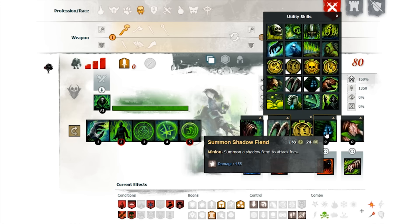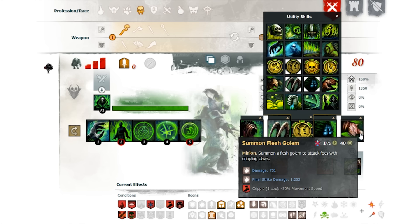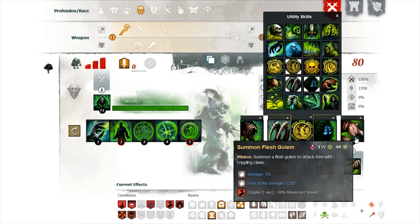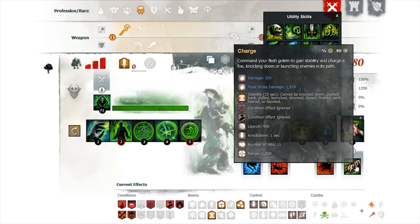Your shadow fiend when activated does blinding and gives you life force, which is awesome, and it also does siphoning. Your flesh golem's regular attacks do crippling all the time so your opponent will always be crippled, and its activated ability is a bull rush — it knocks them over and they will be prone unless they have stability.